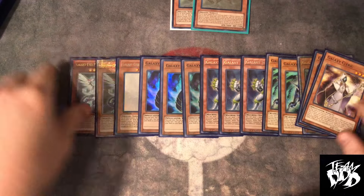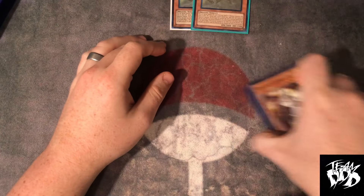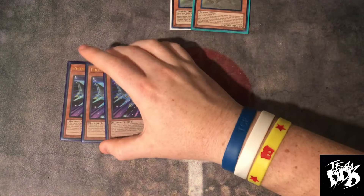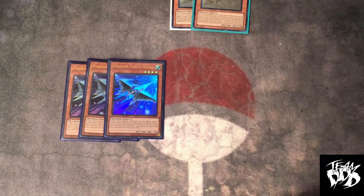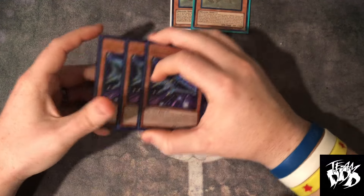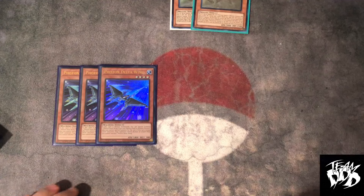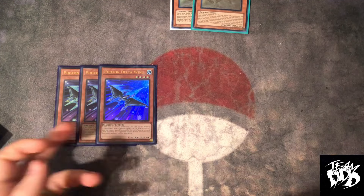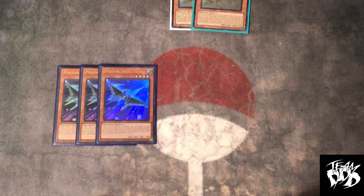That's basically it for the Galaxy portion of the deck. Now on to the Photons — it's going to be different compared to some of my previous lists. Delta Wing is a very good starter; it's a one-card starter, kind of just as much as Wizard is. But if it gets stopped, you've got to have something else to keep playing through.